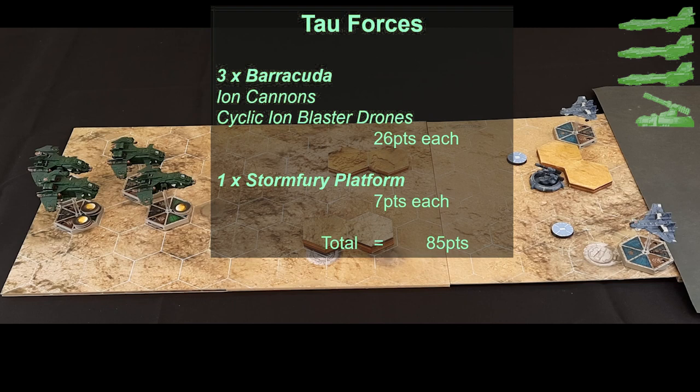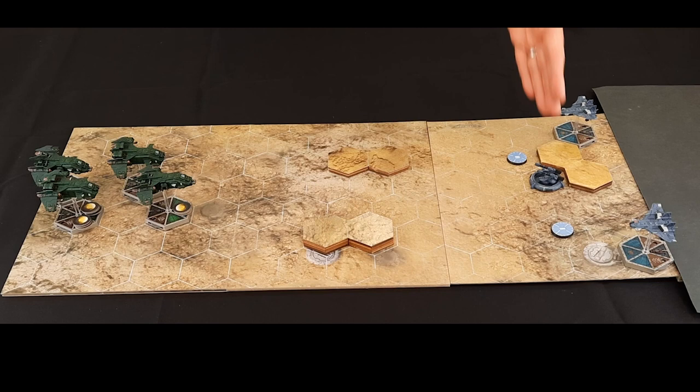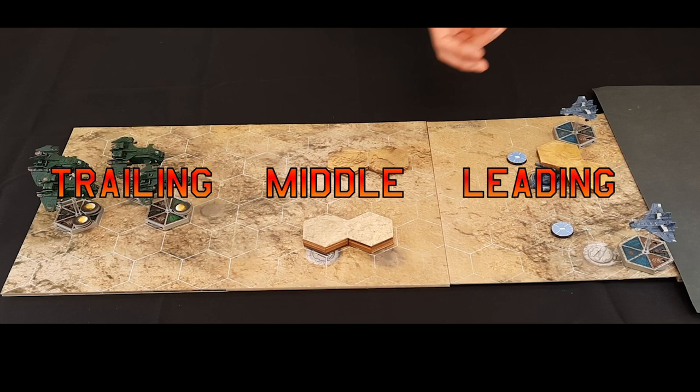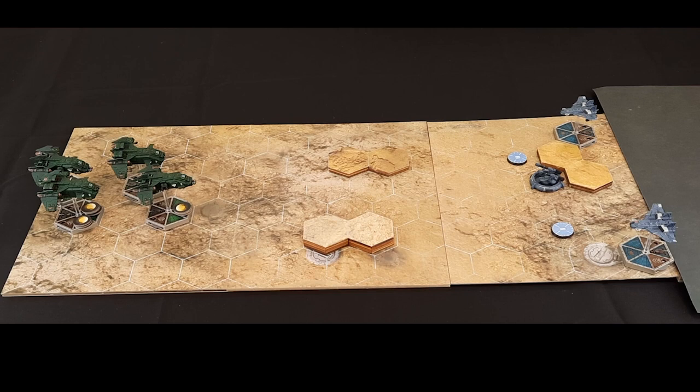The Tau have two planes starting on the map and the third will be deployed in reserves. They also have a ground defence. As the Marines move along the board, the back section will disappear and a new one will appear at the front. This is called the trailing edge, this is the middle section, this is the leading edge. Anything that gets left on the trailing edge is left behind — it may come back in reserves, it may not. The Marines have got to keep moving forward.